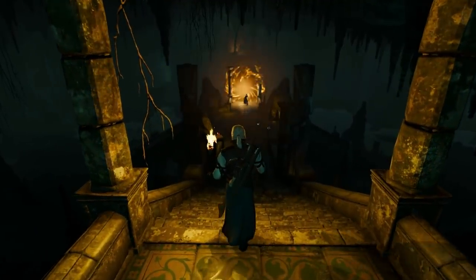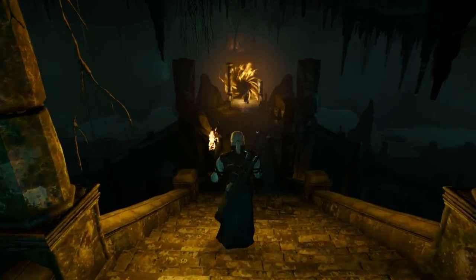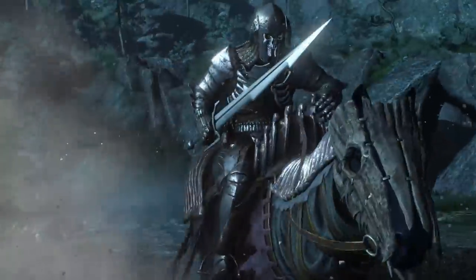They've shown clips like this a couple times where Geralt is walking around in some sort of underground temple. In this one we see an ominous portal, and the developers talked about how we get to go to some alternate worlds in The Witcher 3. I have a feeling that alternate world is actually where the Wild Hunt comes from, and it's pretty likely that this portal is somehow a gateway to that alternate world — and probably related to Ciri in some way as well.